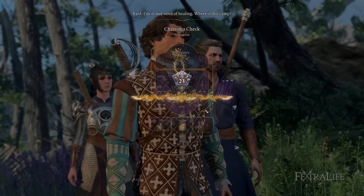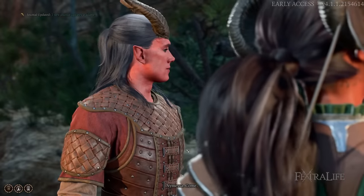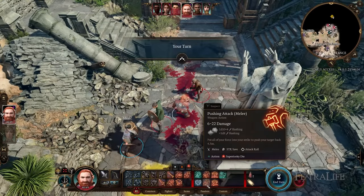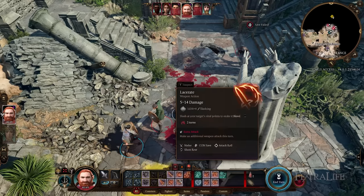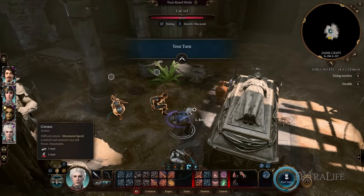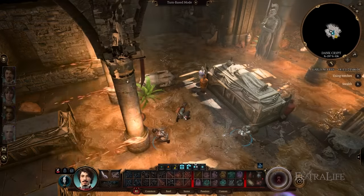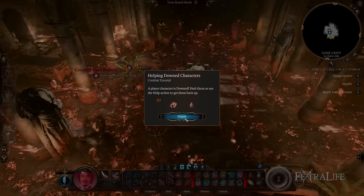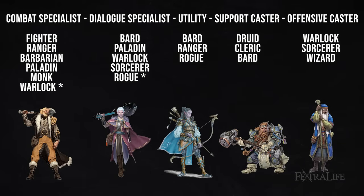One last tip for multiplayer: try to make sure each character has some sort of specialty outside of combat. It can be really boring for a player whose character doesn't excel at anything outside of combat — sitting there while another player picks locks and disarms traps, another does all the talking, and another finds hidden passages. Try to design characters in multiplayer so everyone can do something outside of combat; it will make the experience more fun for everyone. I hope this video has helped you figure out your party composition and make decisions that benefit your playthrough.